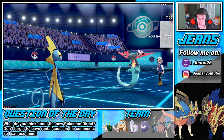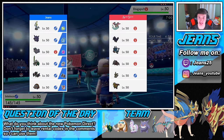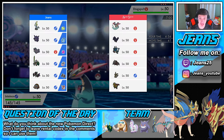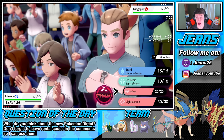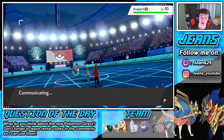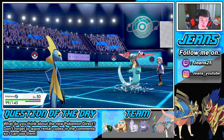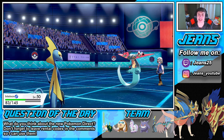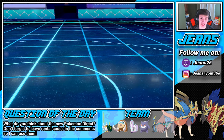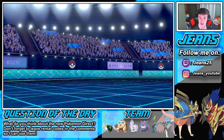He's going to go into his Dragonite — I think it's a physical attacker, and considering most of his team is physical, we're going to set up a Reflect right off the bat. Maybe he swaps out. He goes for U-Turn, goes into Octazoolt. He gets a crit right off the bat! We're still able to set up Reflect, and I believe we'll outspeed the Zoolt when it comes out.